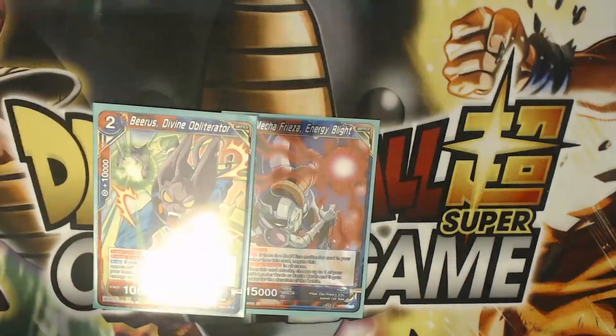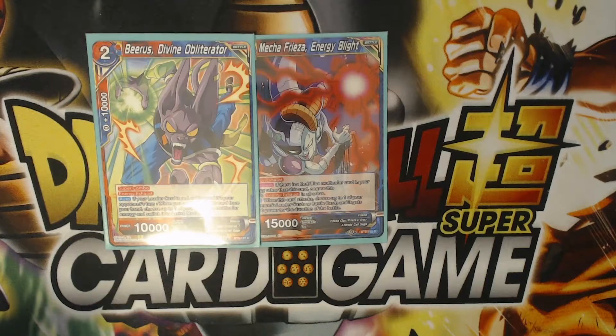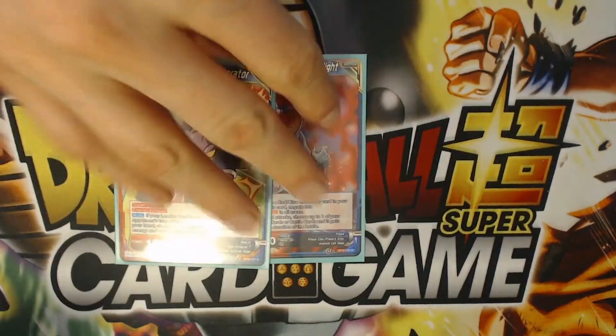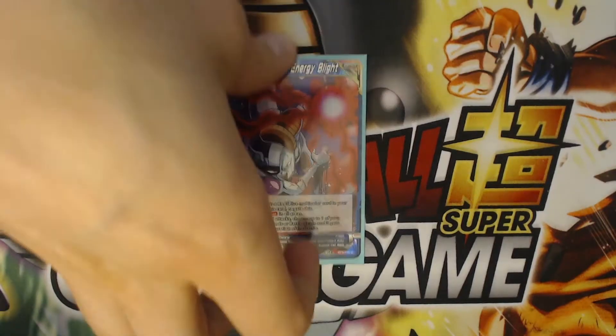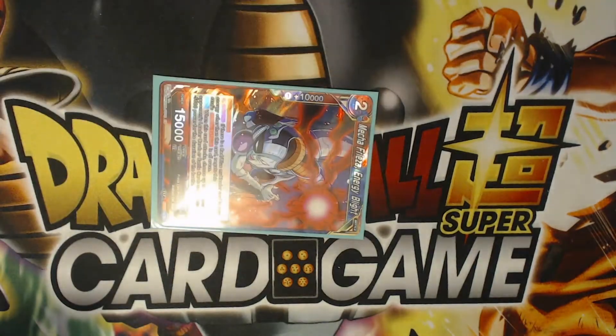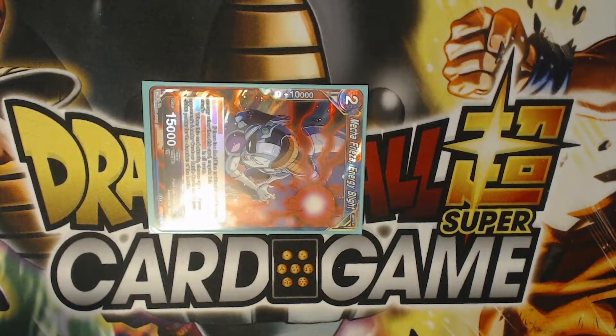The idea is that I'm never really tapped out. If I'm able to re-stand a blue-green energy every turn, I at least have an energy open for D-Magic and Sensu Bean. Beerus allows me to re-stand Mecha-Freeze on my opponent's turn. So I have no problem playing a blue-green turn one using my ability — if it's the second turn, I can pop a token and re-stand that energy at the start of my opponent's turn.